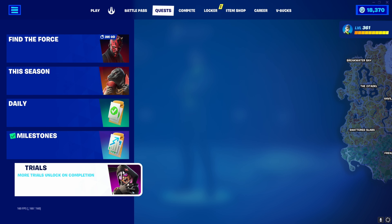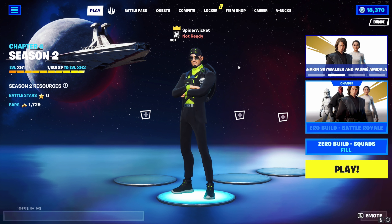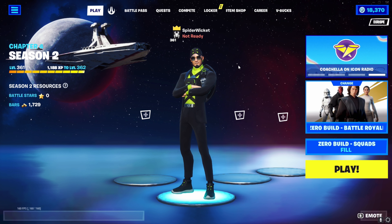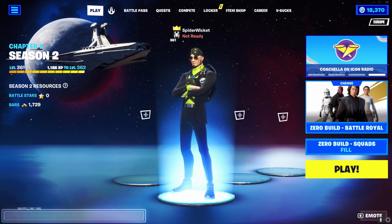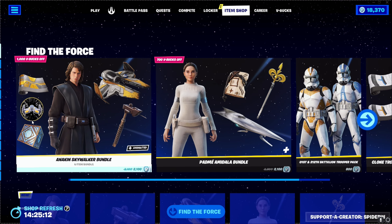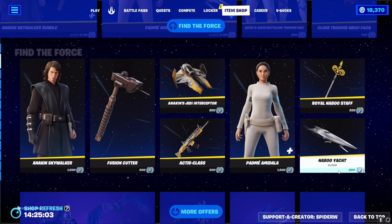The trials section looks the same but is a bit glitchy at the moment. Everything from this update will be visible at around 2pm BST when the dailies reset and more in-game content starts to be released - it's going to be absolutely fire. That's been Spider Wicket - hopefully this has helped show you around. If you're buying anything from the item shop, using the creator code Spider W helps me massively and doesn't cost you a penny.